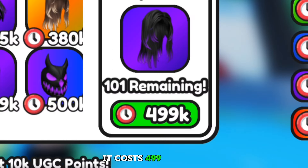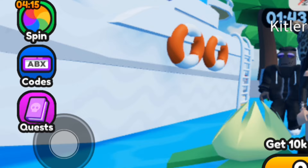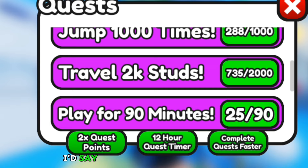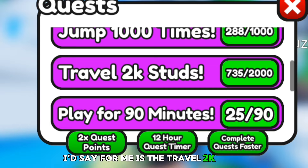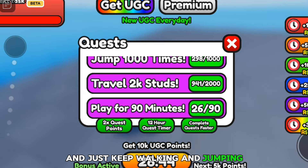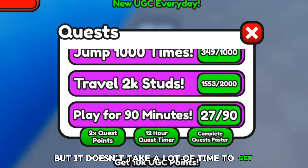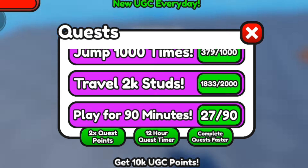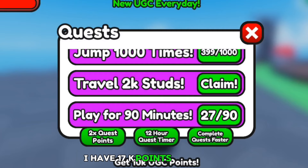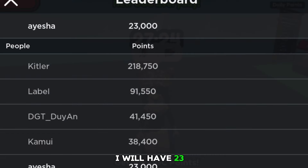It costs 499k points. There are actually many different ways that you can get points. You can go over to the quests and complete them. The easiest one for me is the travel 2k studs — you're just going to go around the map and keep walking and jumping. It doesn't take a lot of time to get this completed. Here is our claim option — I have 17k points right now, and when I claim it, I will have 23k. That's a lot.